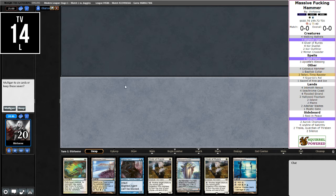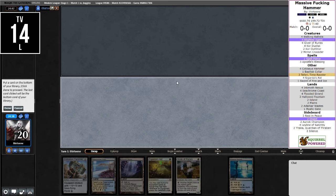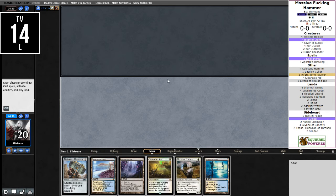Looking at the opening hand: we have protection, a Blighted Agent, no way to actually equip it up, a little bit of interaction. I think this has to be a Mulligan. London Mulligan should actually really help this deck, and this is a turn three kill — I like that. So probably Core Outfitters is the weakest card in this hand, we'll ship that back. Then we have to get Ink Moth Nexus out now so it won't be summoning sick. Actually, as long as it's turn three, let's get Giver of Runes out — that's probably the best sequencing.